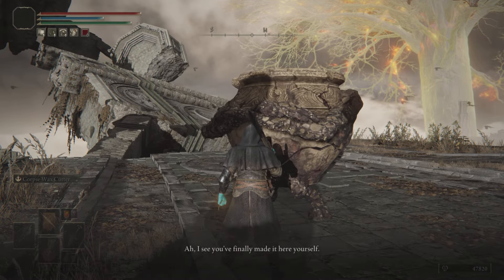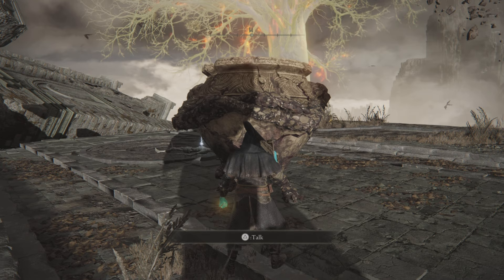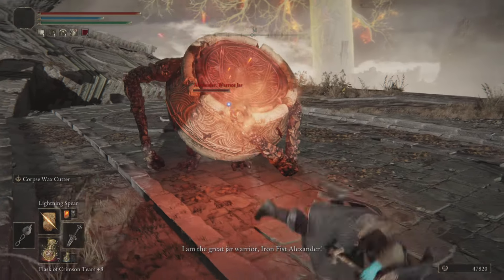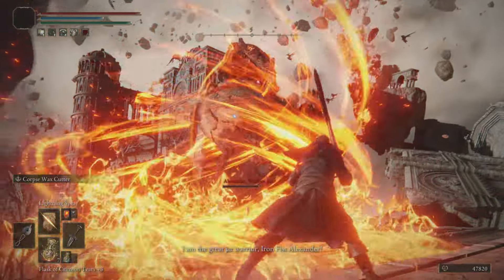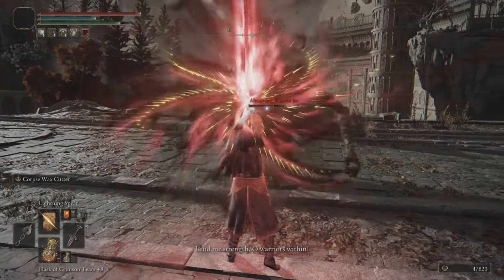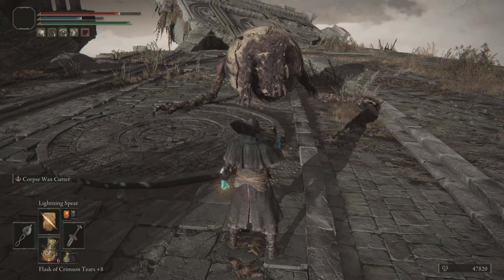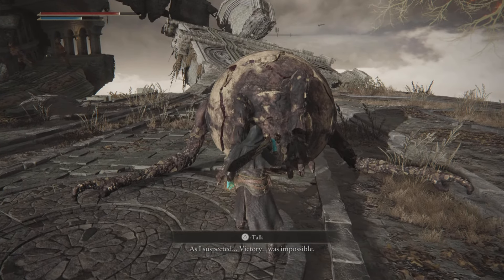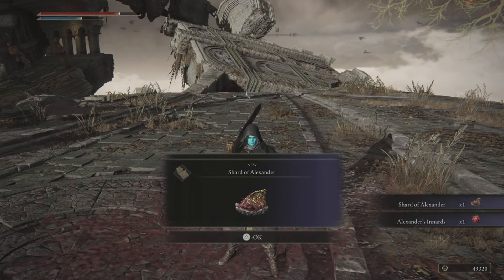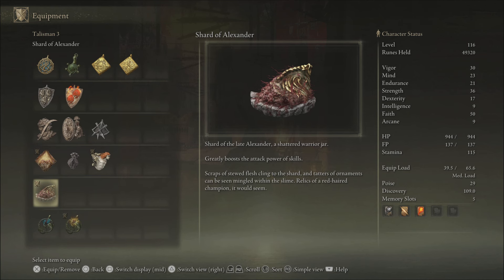Exhaust all his dialogue again, and when you speak to him again he's going to want to challenge you to a fight. Get into combat with Alexander and when you win, he's going to drop two items. If you killed him prior to this location you'll get the weaker talisman, but completing the quest gives you the stronger one — from 10% up to 15%. Once defeated, he'll drop the Shard of Alexander and Alexander's Innards. Check the description for a link to the quest for Alexander's Innards. Thanks for watching, hope to see you all next time.